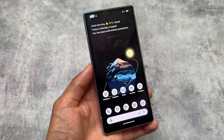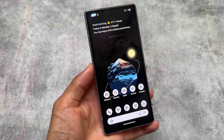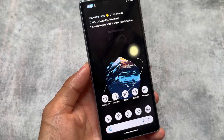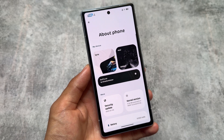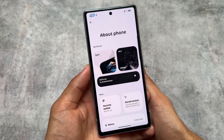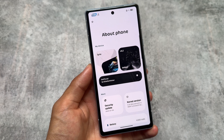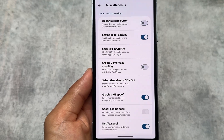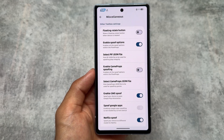We have another new update available for Rising OS, and this time it's version 4.2. With this new update we have a lot of new changes and new features. I've installed it on my device, which is the Google Pixel 7a. Right now while making this video it's available for a few devices with version 4.2, although updates for some devices are coming constantly while others are not getting updates instantly — but that's completely okay.